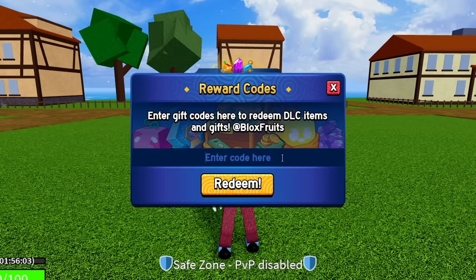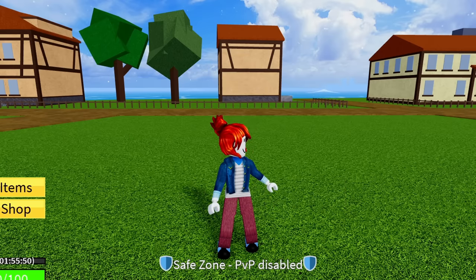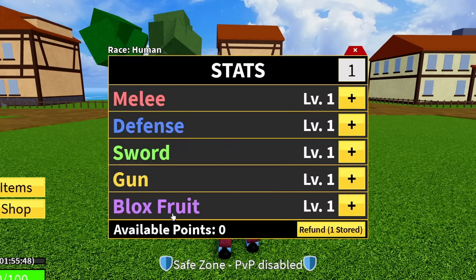The code after that is SUB2UNCLEKZARU — sub to Uncle Kazaru. Hit redeem on that code. That code is actually going to give you guys a stat refund, also known as a stat reset point. If I go to my stats, you can see I do have one refund point stored. As you level up through Blox Fruits and put points into your stats, you can refund them and get all your points back to redistribute wherever you want.